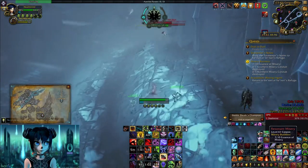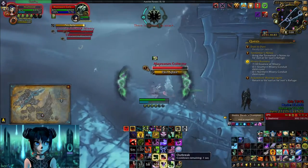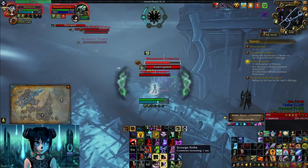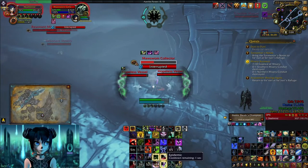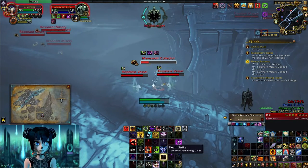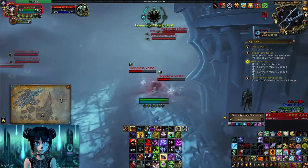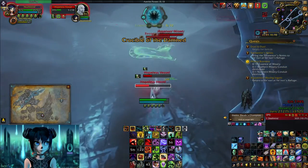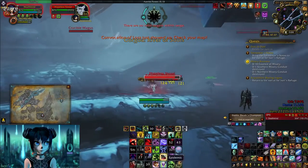We are at seven, so we need only three more Essence. I killed this little pack here, then I'll pull the left pack and then we should be right — we'll have our 10 Essence of Misery.